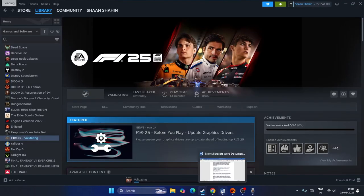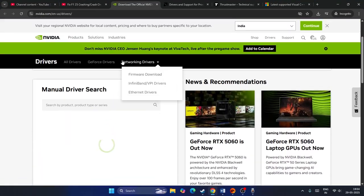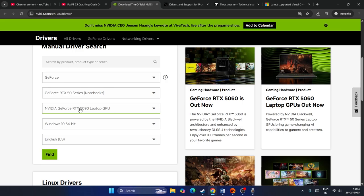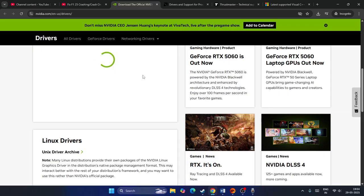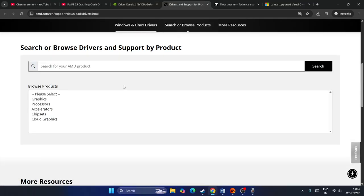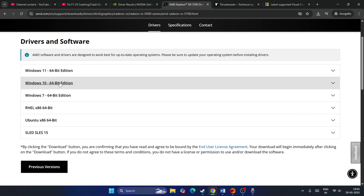Next, perform a clean installation of your graphics card drivers. I'll provide links in the description for both Nvidia and AMD official pages. For Nvidia, find your product — for example GeForce RTX — select your Windows version, and download the latest driver. For AMD, navigate to your GPU series such as RX 5000, select your Windows version (64-bit), download, and install the driver.